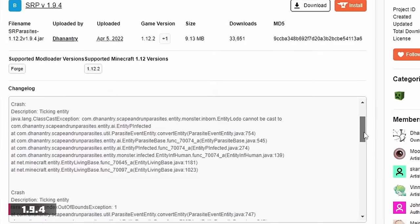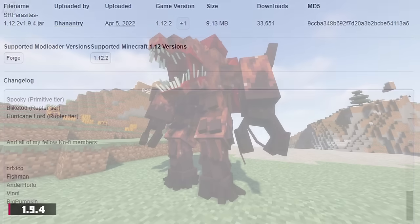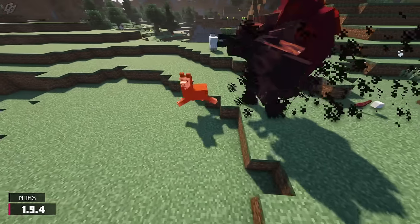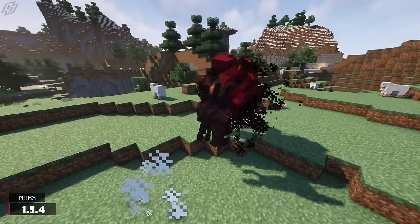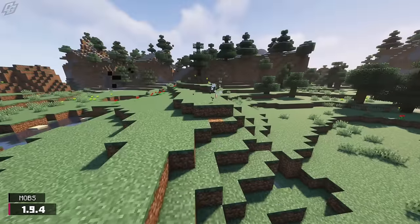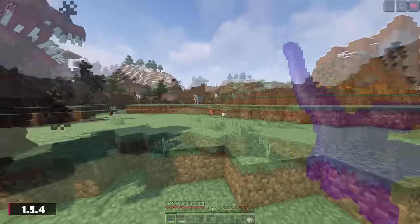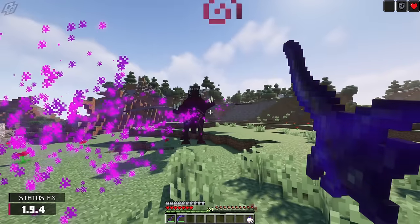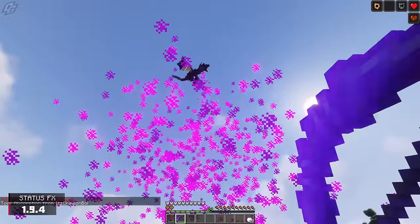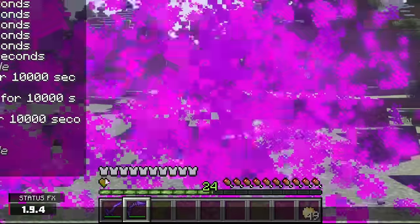Update 1.9.4 introduces more crash fixes and a few changes to already existing content. One mob has been changed, and that would be the Crux. The Crux will now try to kill everything except creepers and water mobs — he is a very angry boy. The Crux now also has AoE melee attacks. Lastly, the status effect Viral has been fixed. In 1.9.2, the Viral effect would leave you with zero hearts if it got to a certain level, but now it will always leave you with one heart no matter the potency.